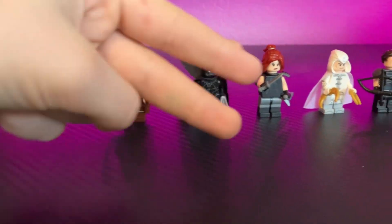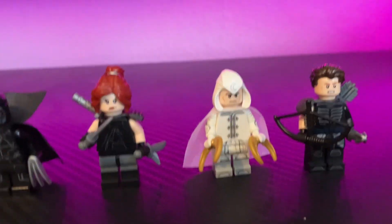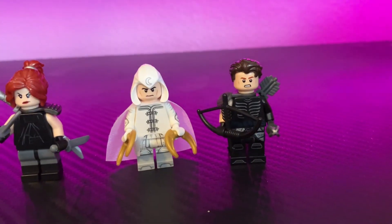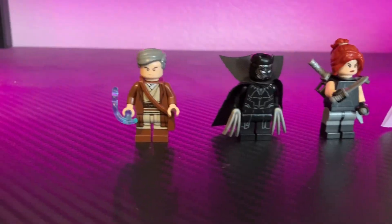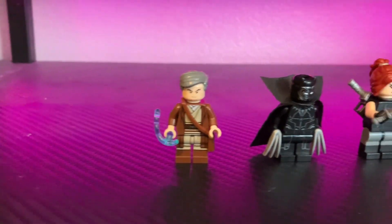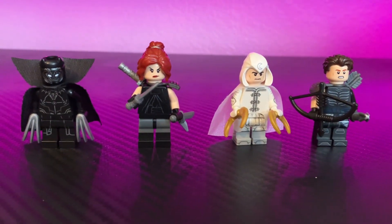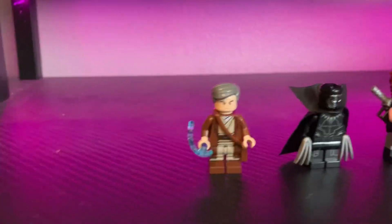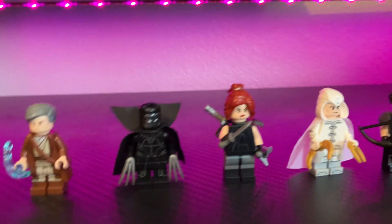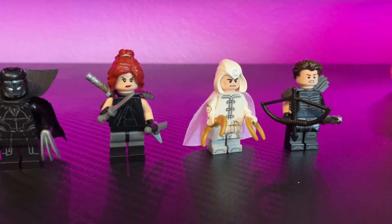Hello my nerds and nerdettes. This is the first part. This is just a video of custom Marvel 1602 characters, but specifically characters that didn't show up in the episode. Some were mentioned, like Black Panther, Ego, and Hawkeye, but the other two — Black Widow and Moon Knight — were not seen in the episode at all. And yeah, we'll just get to it.